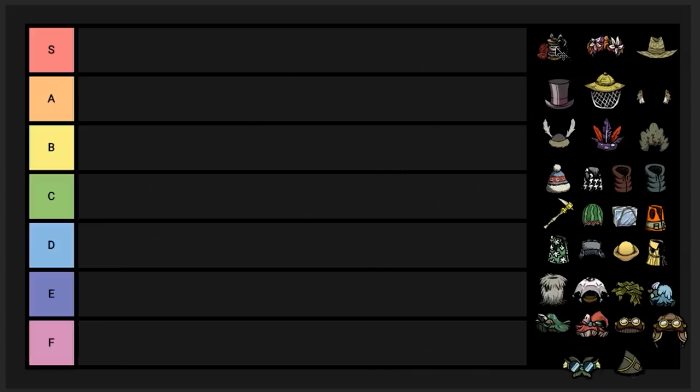Welcome back folks, so today we're talking about the dress tab. First things first, I'm going to be ranking all these items. Our first item is the sewing kit. Sewing kit goes in S tier because it can be used to repair other items that are in S tier. It's cheap to repair them with, so it makes them better.